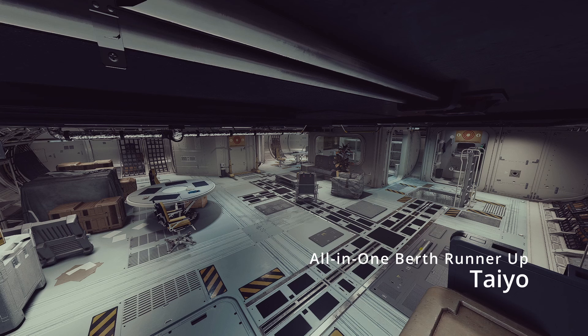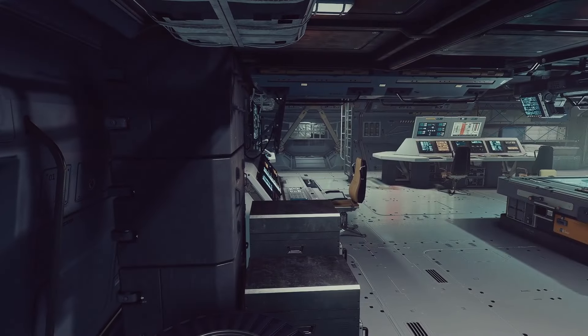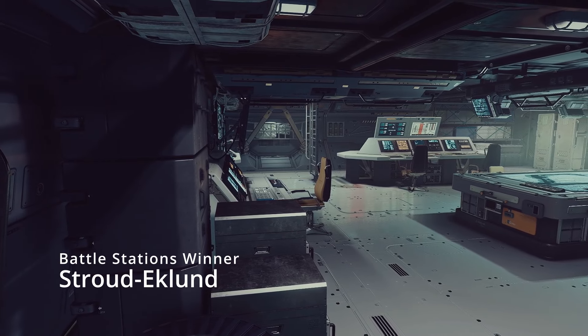The all-in-one berth runner-up — by default since there are only two — is the Taiyo. I'm generally not a fan of this one because of how barren it is; it's just a big open room without a lot inside. One thing it does have going for it is the beds: there are two bunk beds, so four beds total, in a separate room with its own door, which I am a fan of. That's over on the back left side of the hab.